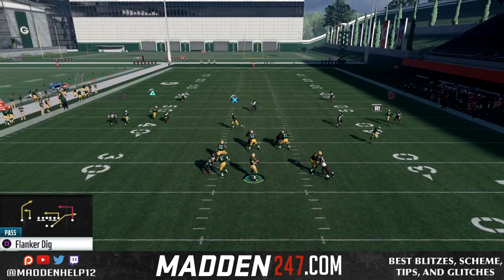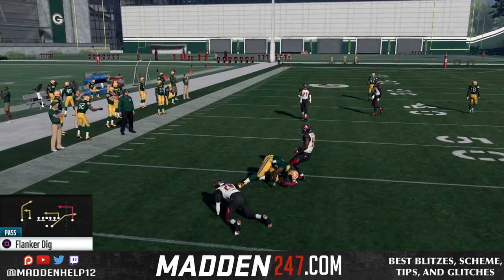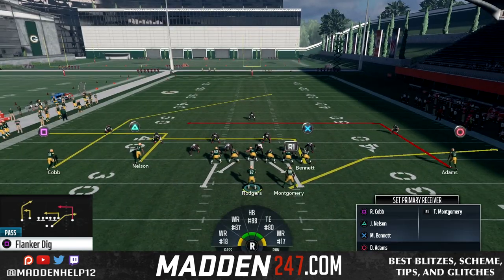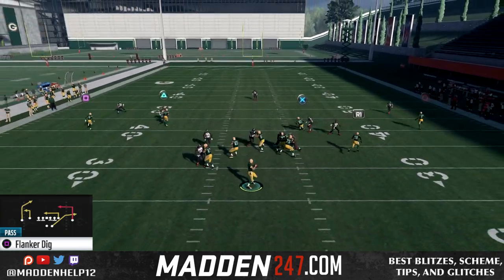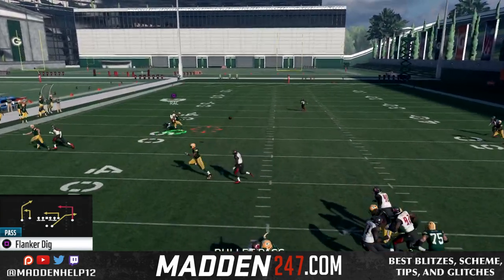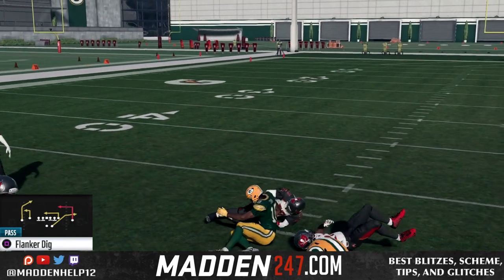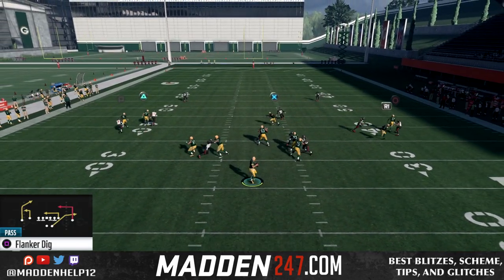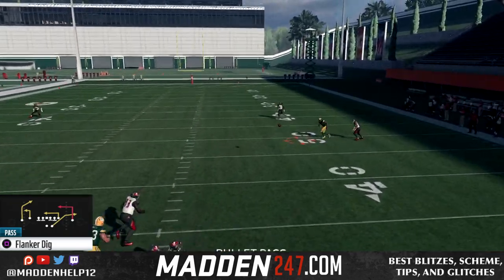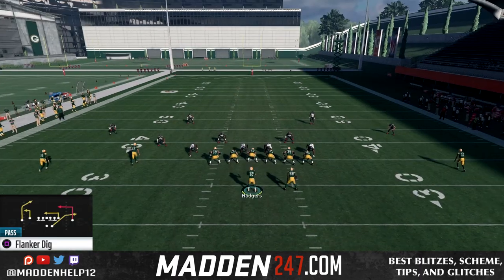The main reason I streak the triangle receiver is to get the safety out of the way so I can throw the post underneath. You have to worry about the dig route coming from the tight end, the dig route from the backside, and the flats to the running back — but all these routes beat man to man and zone. If they don't have a guy man up on the running back or a hard flat, that flat route is going to be open every single time. If they are in man to man, you can hit the dig route.